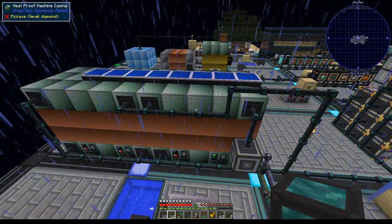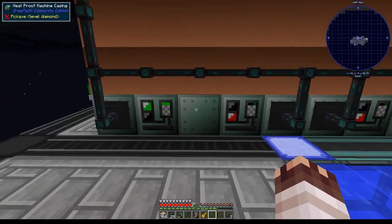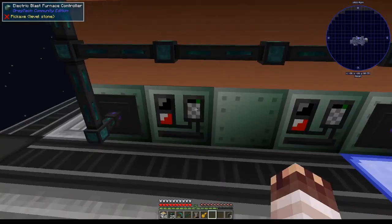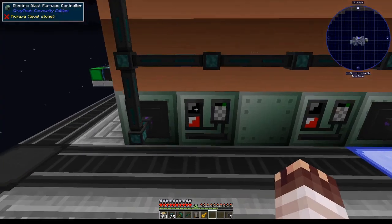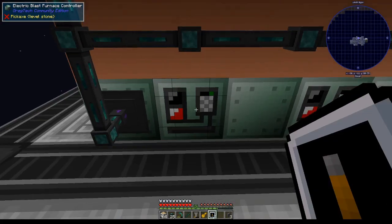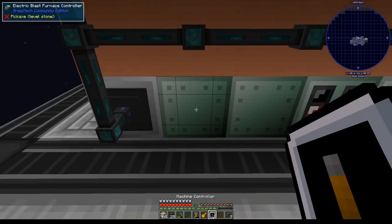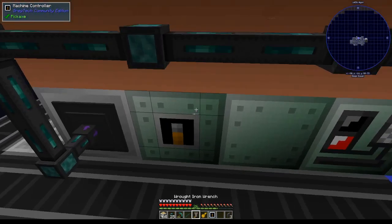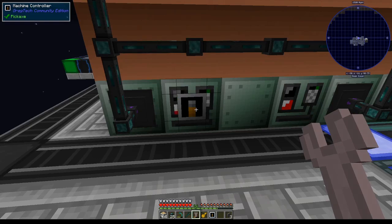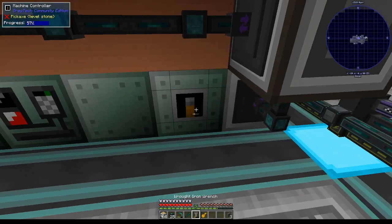Now I have space to level emit each of these controllers. I'll show you how to put a machine controller on the front face of a machine. You can't put a machine controller on the front of a machine, but you can turn it to the side without breaking the blast furnace, put it on the front—well, you will break the blast furnace—and then shift-click the front back to the front of the machine. Shift-right-click, place, shift-right-click.